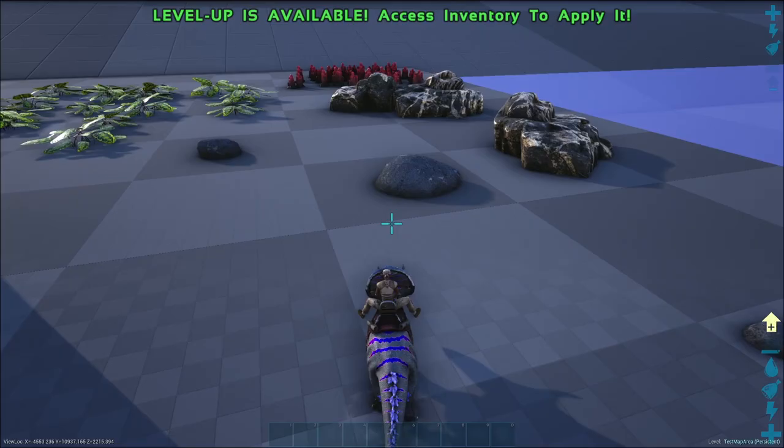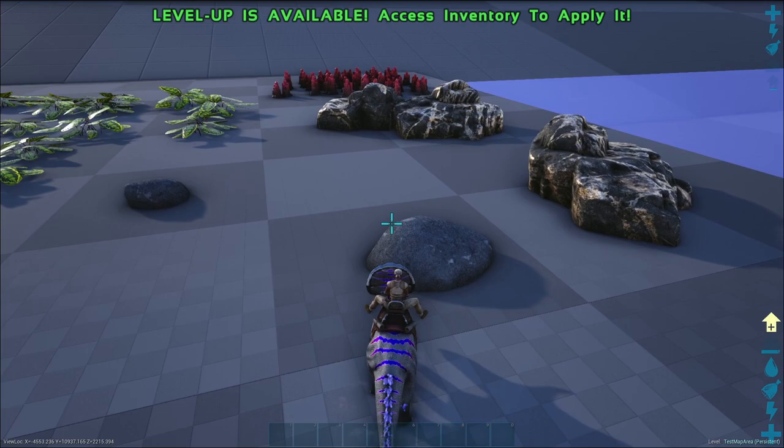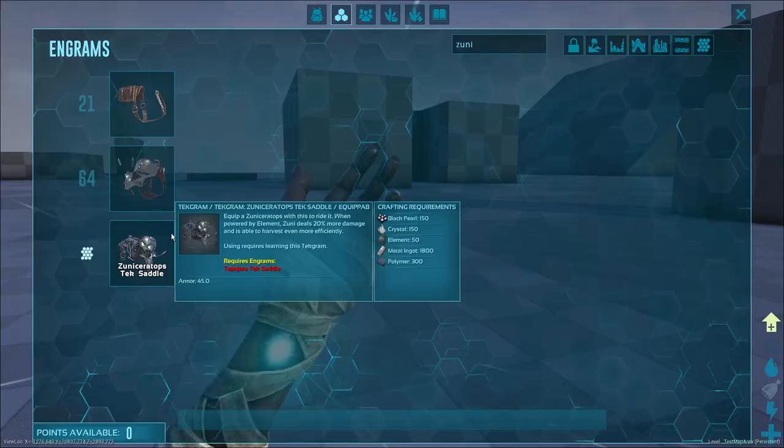The Advanced Zunoceratops Saddle is unlocked at level 64. This saddle gives 35 armor and allows Zuni to attack with a bit more damage. It also allows Zunoceratops to harvest some harder materials such as metal nodes, rock, and crystal, etc.